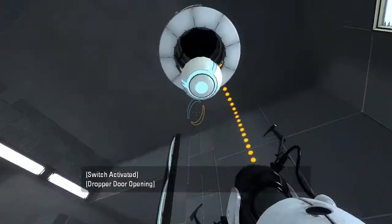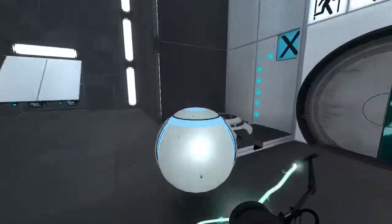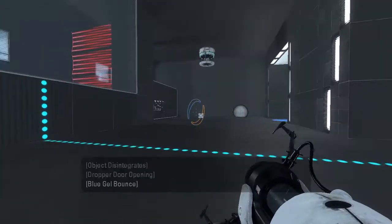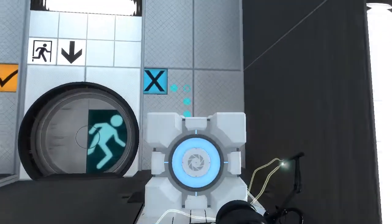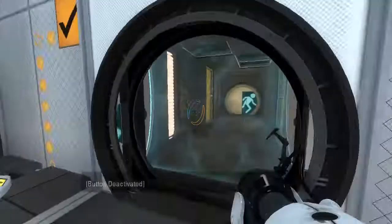Alright, so we got ourselves the ball. Now all we gotta do is put the ball down here and take the cube, and we are done. Let's just respawn the cube, run down all the way over here, and we have the cube. Hooray! Neat test — I mean, neat puzzle. Trying to call these puzzles more than tests.